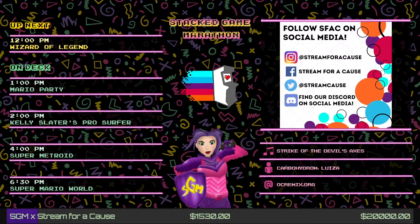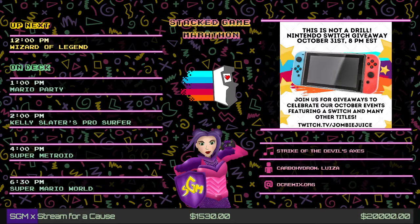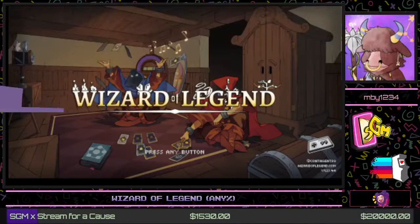It looks like Meech is about ready to go, so I'm gonna pass it over right now to mby1234, also known as our good buddy Meech. Meech, tell us about that Wizard of Legend. I'm mby123, probably better known as Meech. I'm here today to play Wizard of Legend for you, show it off — it's a great roguelike game.